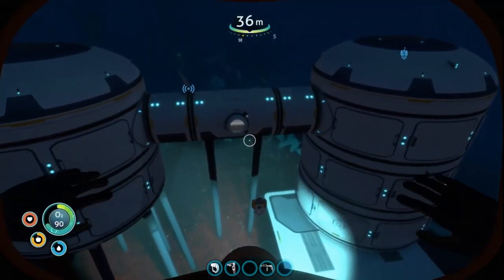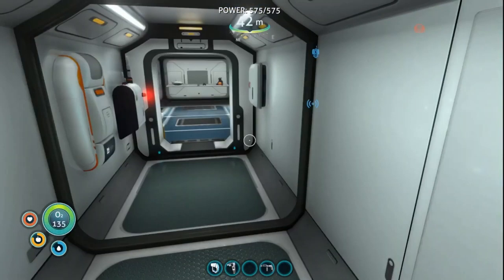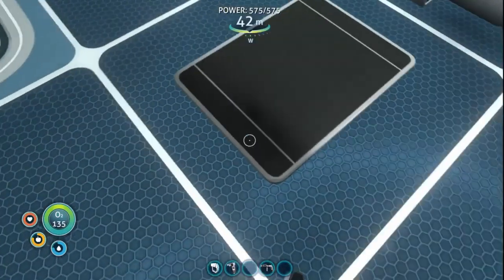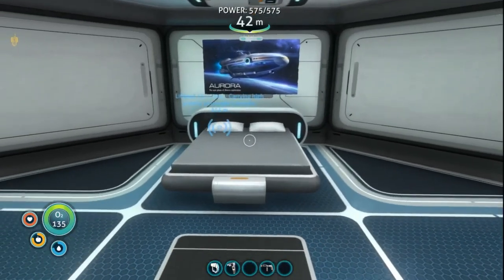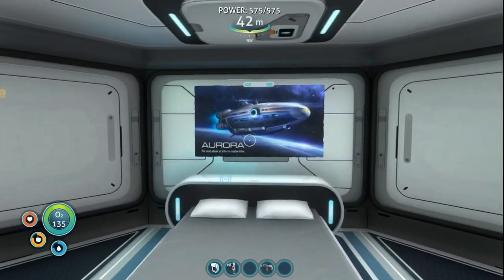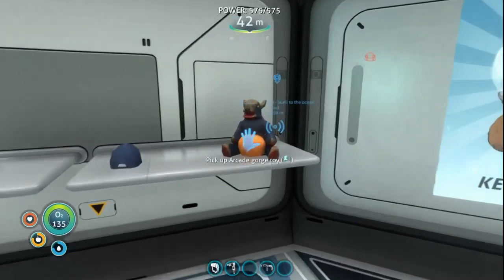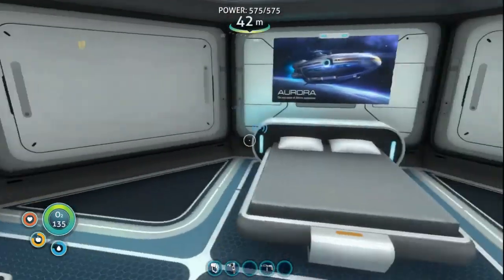We've moved the entrance up here and added a new living area. So when we come in to the left we have a living quarters. We've got the double bed that we can now sleep in if we want to sleep through the night. We have the posters — the Aurora, the prawn suit, and the Keep Calm — that we got off the Aurora. We also have two of the new single shelves: the bear, the blue cap, and the Aurora miniature now on display.